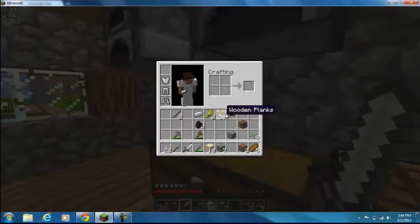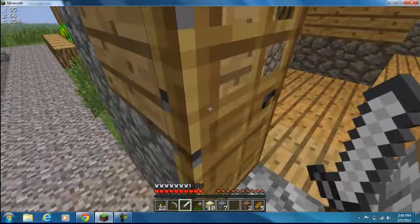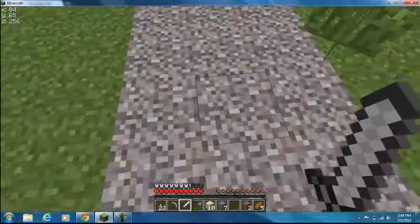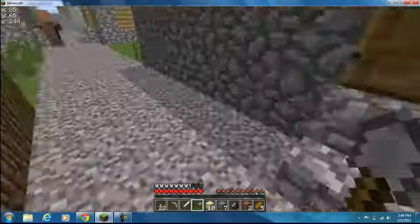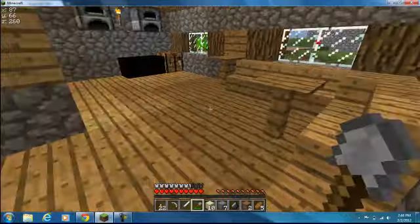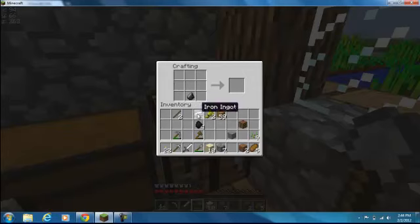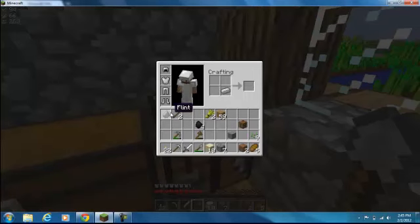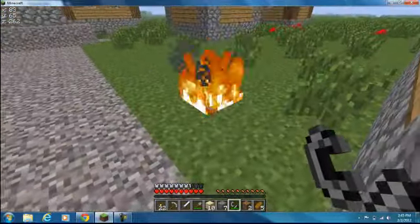We'll take that, and now we're going to need some flint for flint and steel. If you look at this road, it's made out of gravel. Gravel you use a shovel to mine, and on occasion it'll drop flint. So I just messed up the road, which I'm not happy about. To make a flint and steel, you need one piece of flint. You can make this in your crafting space in your inventory as well — flint and steel. Basically what you do is take a flint and steel and set something on fire.